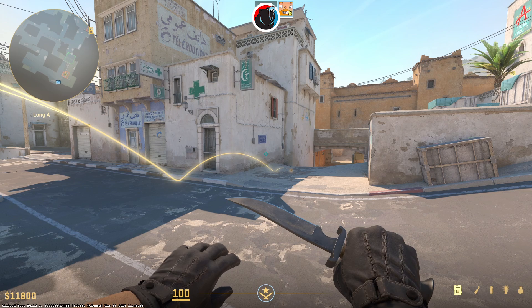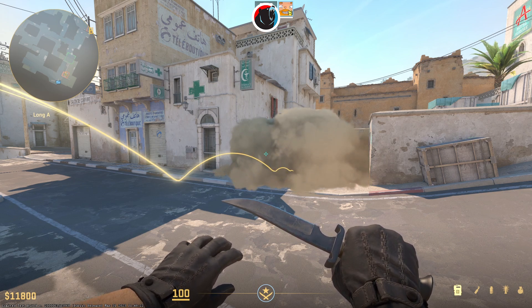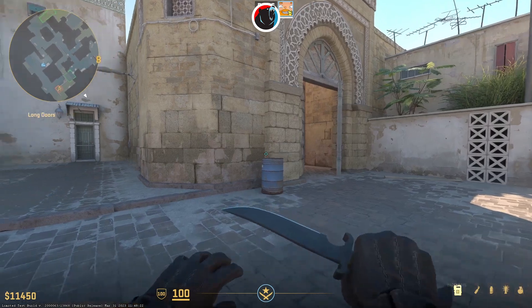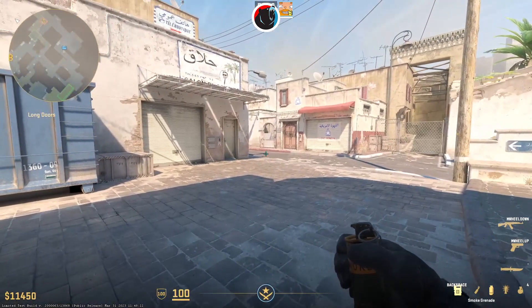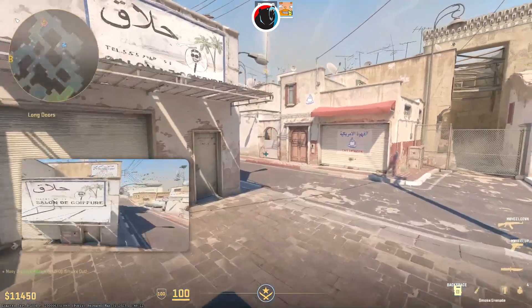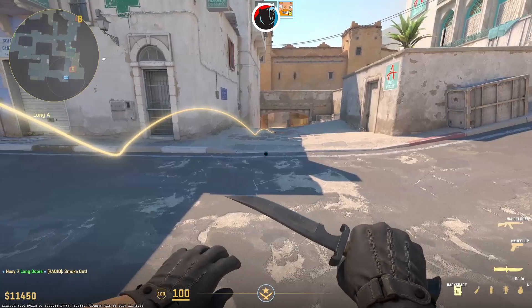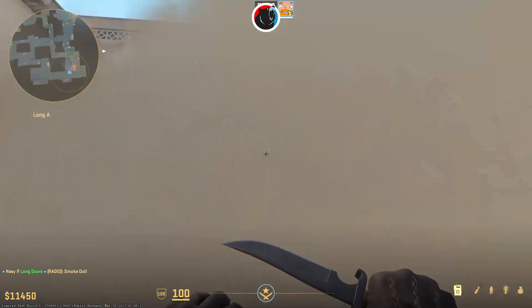Another huge change is that the crossing can be smoked off with just one smoke. In CSGO, you needed two smokes to block this area off. Now you just have to stand in the corner next to the barrel and aim just a bit lower than the shadow of the lamp. Run a few steps and jump throw. This smoke will fill the gap and will let you cross safely.